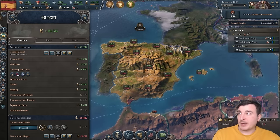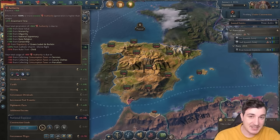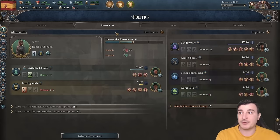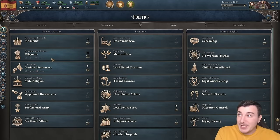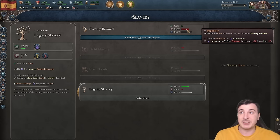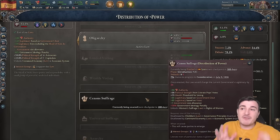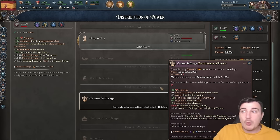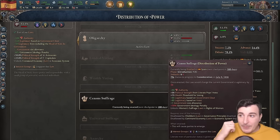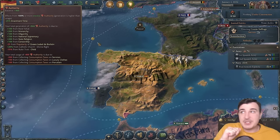I'm going to use the rest of my authority points to lower the enactment time. If you have more than 100% excess authority, you get a 25% enactment time reduction, and we need that to pass legislation fast. Right now our government is composed of the Catholic Church and the Intelligentsia, which means we can pass some legislation fairly quickly. We're going to go for census suffrage — this will pave our way towards a democratic nation.